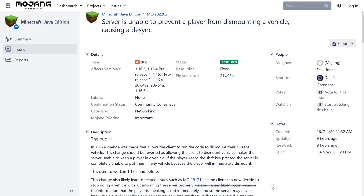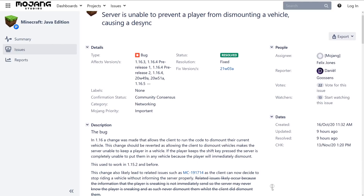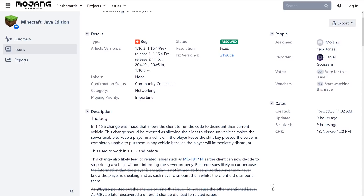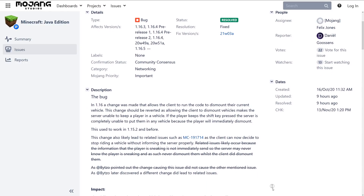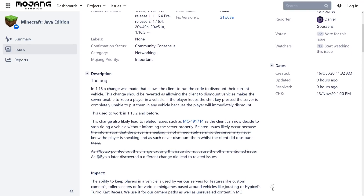If you were implementing a custom server, you might have run into an issue where the server could not prevent a player from dismounting a vehicle. This was functionality used by some custom servers to run minigames, and that bug has been fixed in this snapshot.